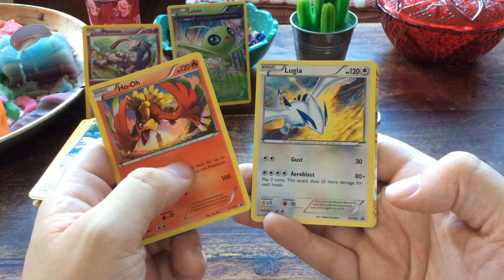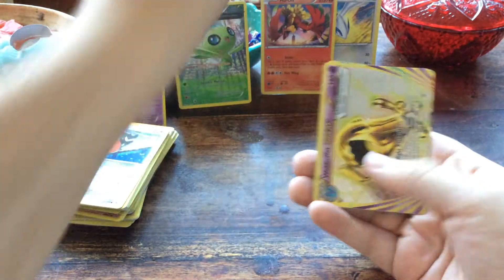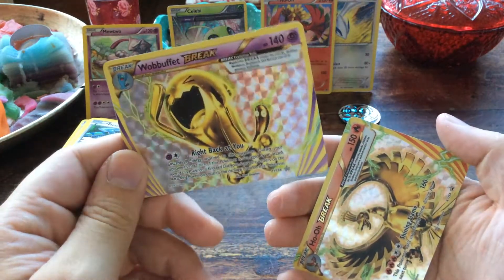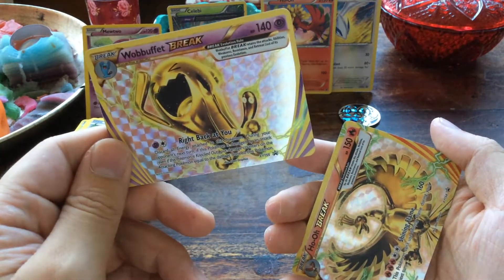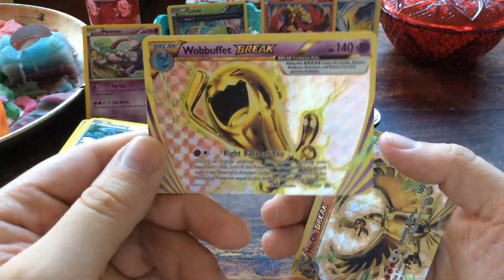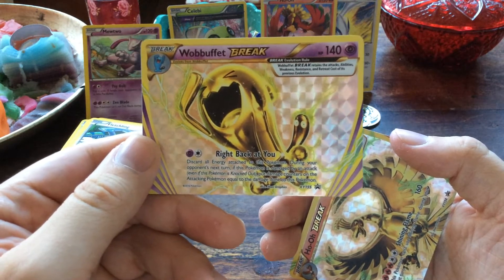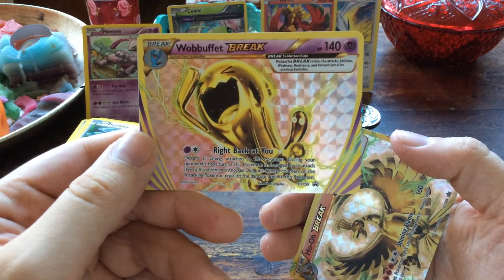Then we have the Lugia promo — Gust for 30 and Arrow Blast for 80 plus: flip two coins, this attack does 20 more damage for each heads. Those can go over here. Then we have the Wobbuffet Break — 140 HP. I believe this was a promo in Japan as well but not sold in boxes like here. Right Back at You: discard all energy attached to this Pokémon — during your opponent's next turn, if this Pokémon is damaged by an attack, even if knocked out, put damage counters on the attacking Pokémon equal to the damage done to this Pokémon.